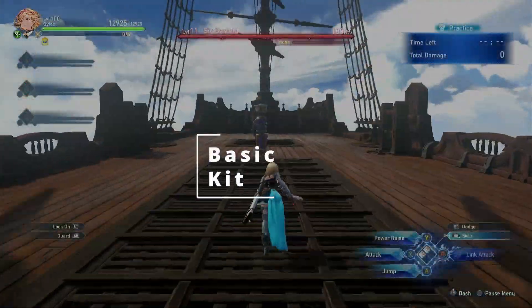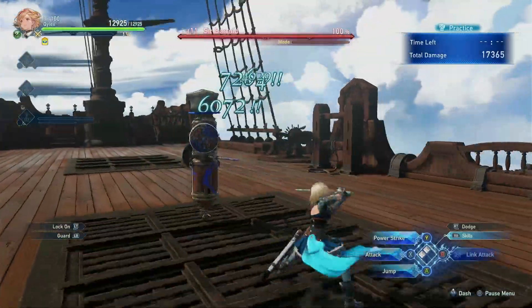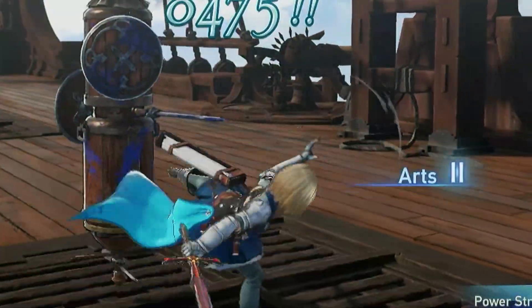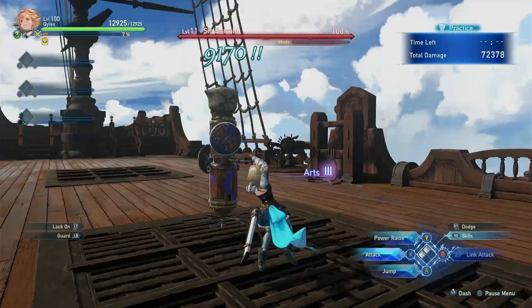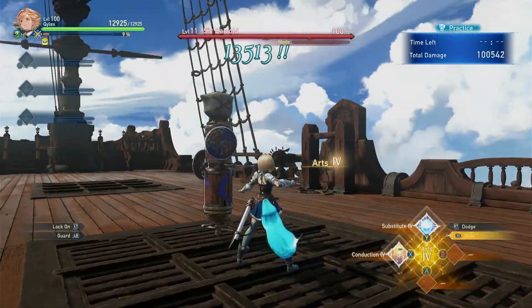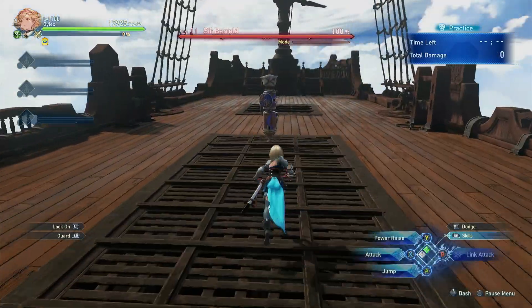The MC has a unique kit where they rely heavily on your Arts Combo. Your Arts Combo is visible on the right side of your character. This can stack up to 4 times and it always starts with 1. Your Arts Combo stack gives bonus potency to your skills, both for offensive and supportive skills. The higher your stack count is, the stronger the potency of your skills.